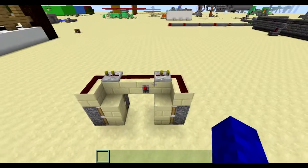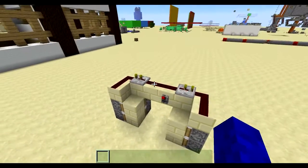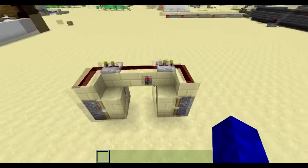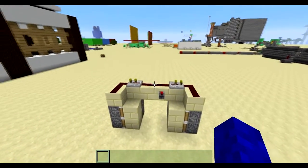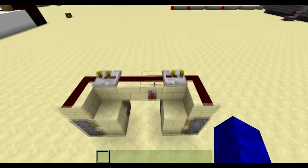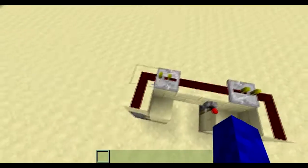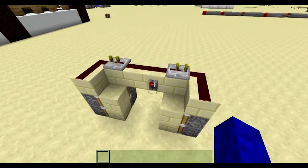Hello everyone. I was just trying to make this piston door as compact as I could, and I came up with this design. It's more compact than I ever thought I would be able to make it. It's just 6 pieces of redstone and 2 repeaters, and I think there is no way you can make it more compact.